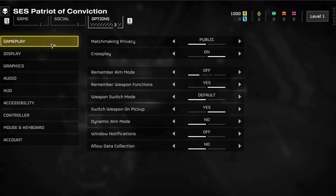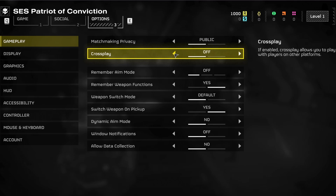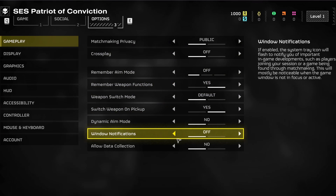In the Gameplay section, you have the option to disable crossplay. This might seem counterintuitive, but disabling this option has helped some players fix network-related errors and server issues in the game. Set the options below to your liking, and I prefer to disable the Window Notifications and Allow Data Collection options.